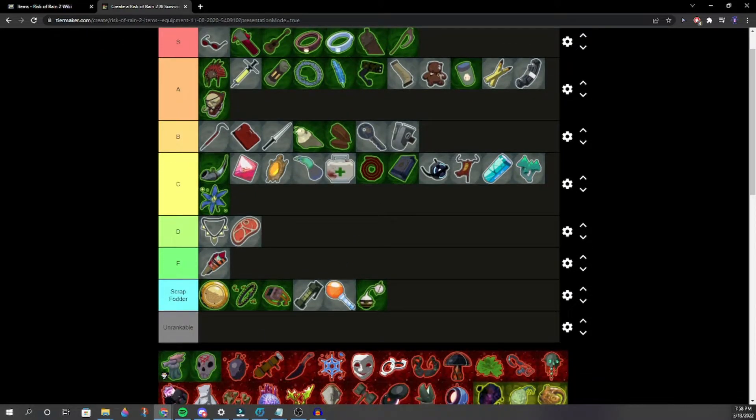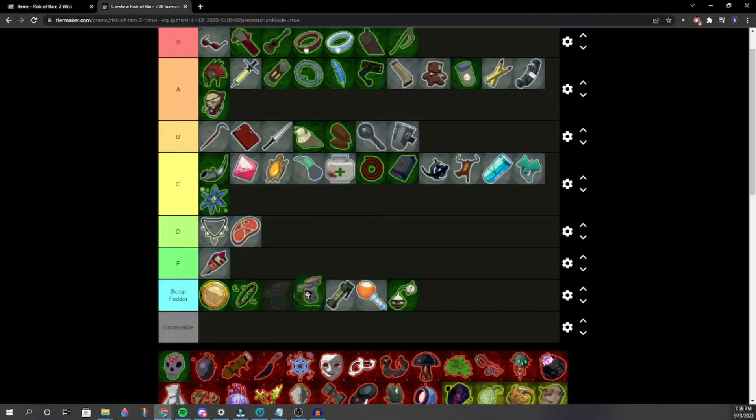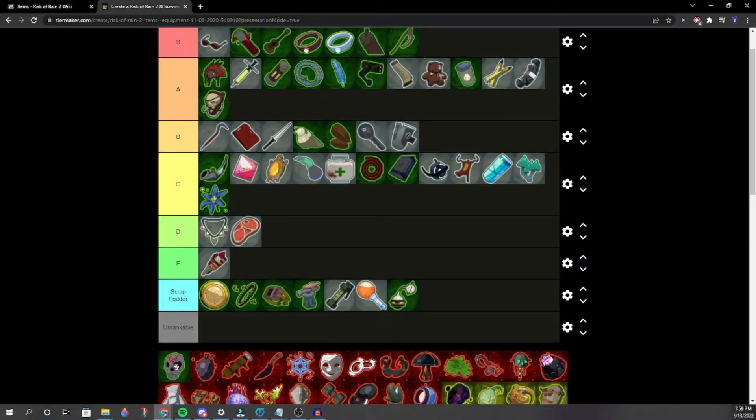Squid Polyp — this is Scrap Fodder, mid Scrap Fodder. Squid Polyp sucks. Death Mark — only good if you have enough debuffs. It's Scrap Fodder unless you're in Command. It's only really good on Command.